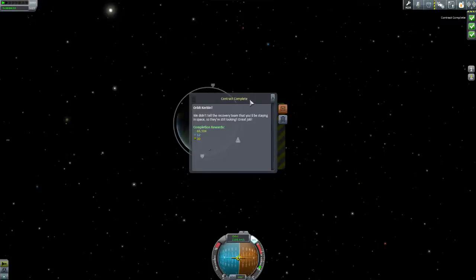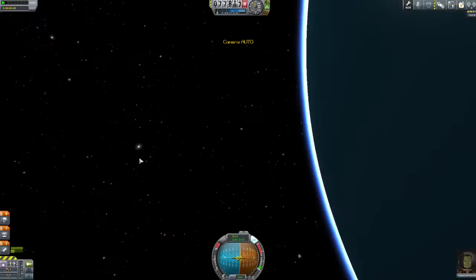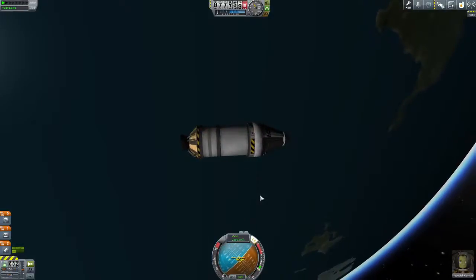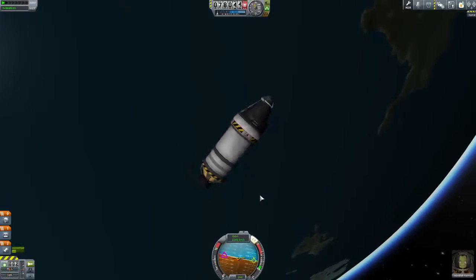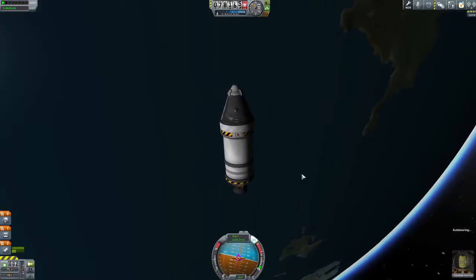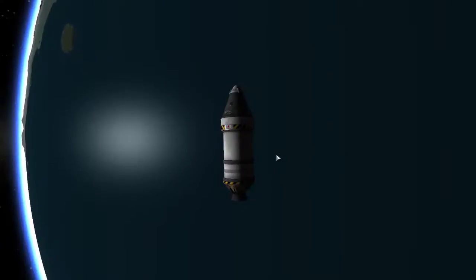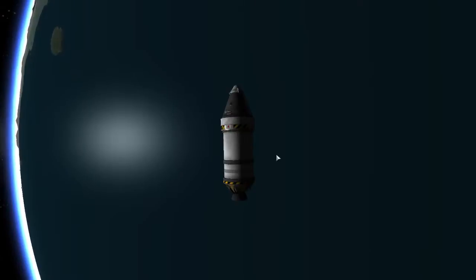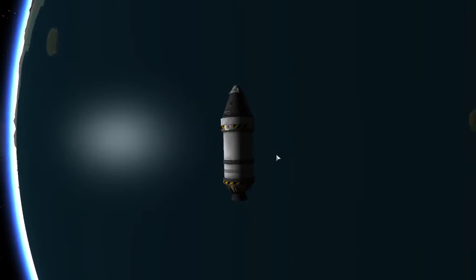We've got the orbit Kerbin achievement completed. That's going to give us another 70,000 funds, 12 science and 30 reputation. We've got a distance record on the way up — two of them, actually. So there we go — that is the first Kerbal in space. Young Jeb has made it. The immortal Jebediah. Thank you very much for joining me, ladies and gentlemen. In the next episode, I believe it's Fly by the Moon. I'll see you then.